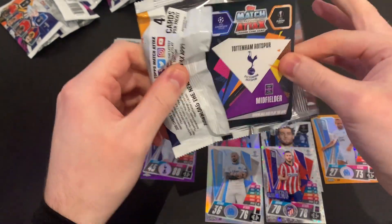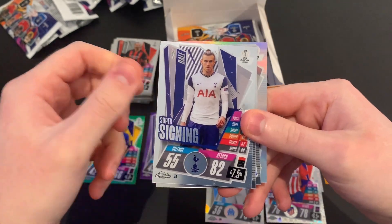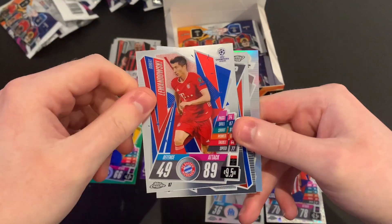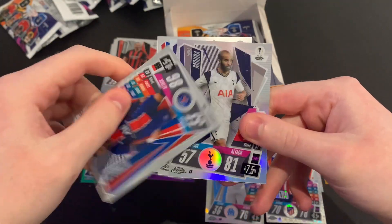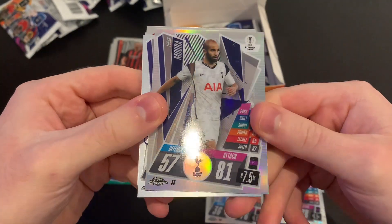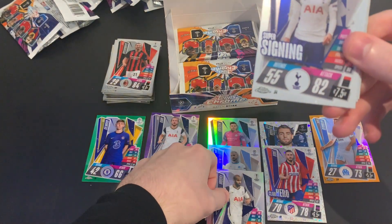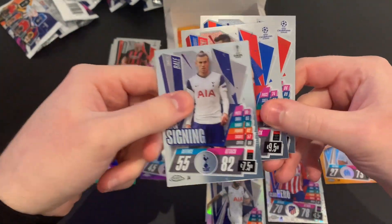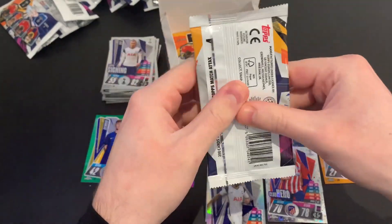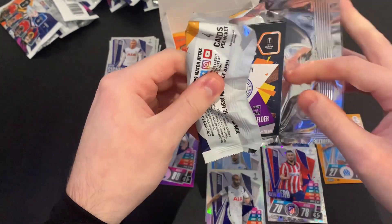Packet eight: we've got Bale super signing, Robert Lewandowski of Bayern Munich, Neymar of Paris Saint-Germain, and Lucas Moura refractor — very very nice. Bale has got an autograph in this collection too, so that's not too bad. Let's crack on through the box.